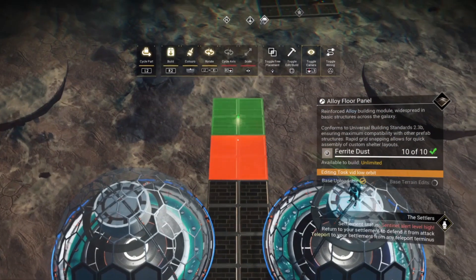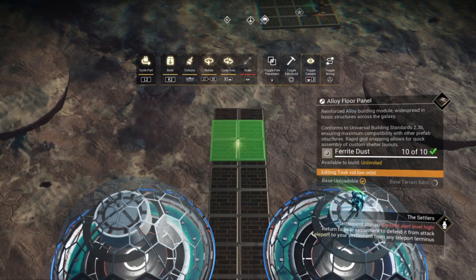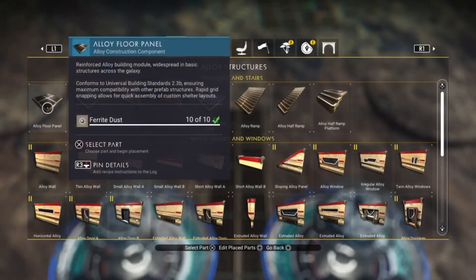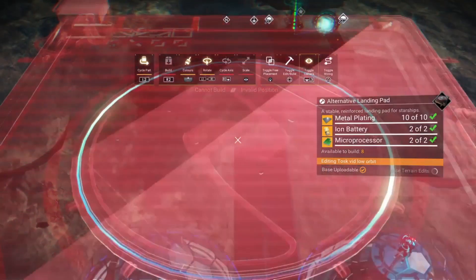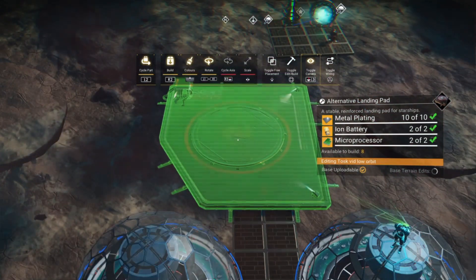Let's jump in and start with our landing pads. Build three alloy floor panels out from the small biodomes and select the alternative landing pad, using the two girders at the bottom to align it to the alloy floor. I recommend getting the build camera in this position to make it a bit easier to line up the landing pad.